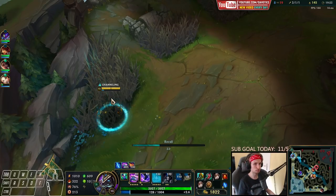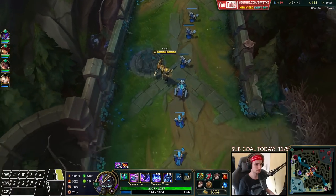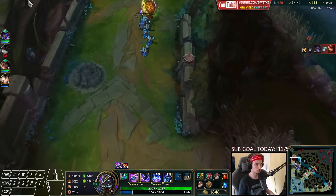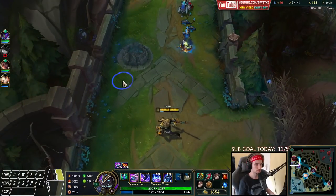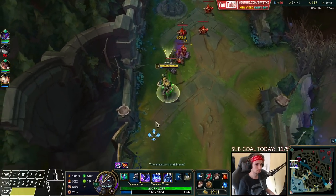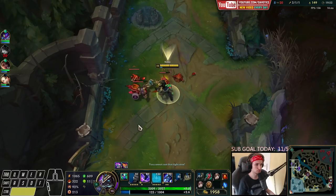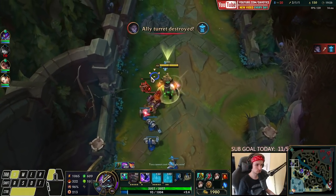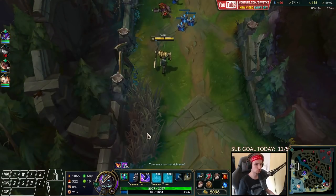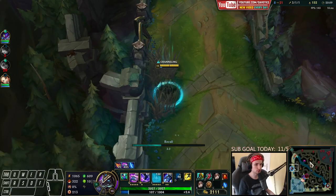We're missing like a hundred gold to buy my next item, and this Ornn is trying to be annoying right now. I'd be very happy with getting a camp or just a wave so I can buy my item. This game is not looking that great though — team is having a bad time. Time to back off — can't stay for more because there's a big chance Kayn could be here. He's not showing on the map right now, so I wouldn't even be surprised if he's currently here somewhere.